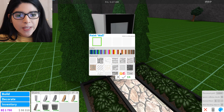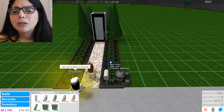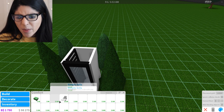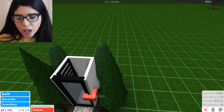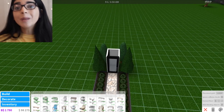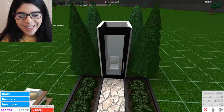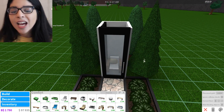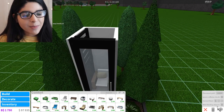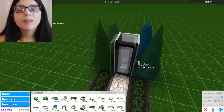We're just gonna paint some walls. I'm gonna do white, and I also repainted the fence to black because I think it looks a lot better. Now I want to go into decorate and just place something random — like maybe a chair. This only takes like one space. We can place stuff with the ladder, which is fine. We're gonna go with this chair — like you just walk in and there's a chair. We gotta make use of our space.